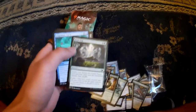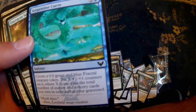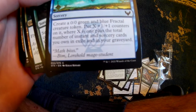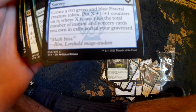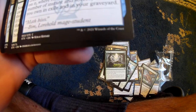Okay, I need to learn what Learn is. Serpentine Curve - sorcery. Create a 0/0 green and blue fractal creature token. Put X plus one-one counters on it, where X is 1 plus the total number of instant and sorcery cards in exile and in your graveyard. This could be good.